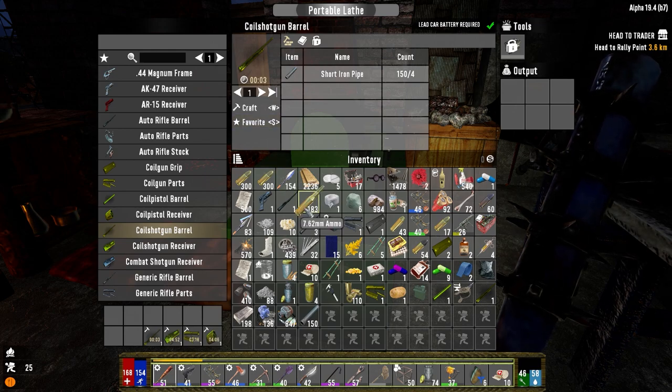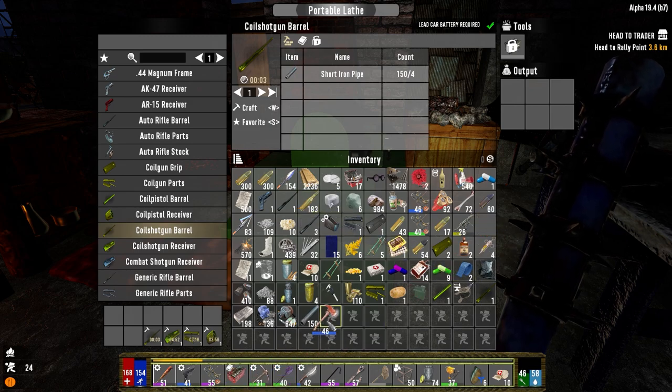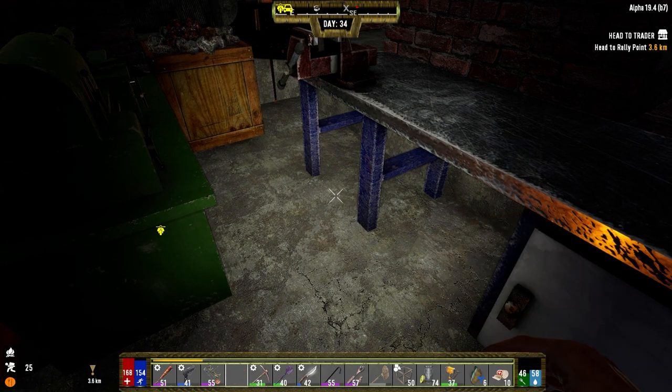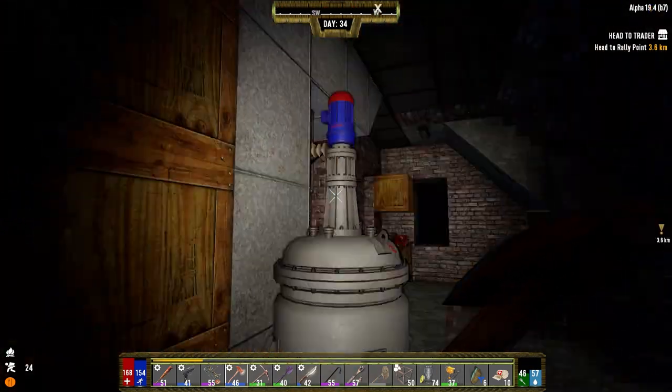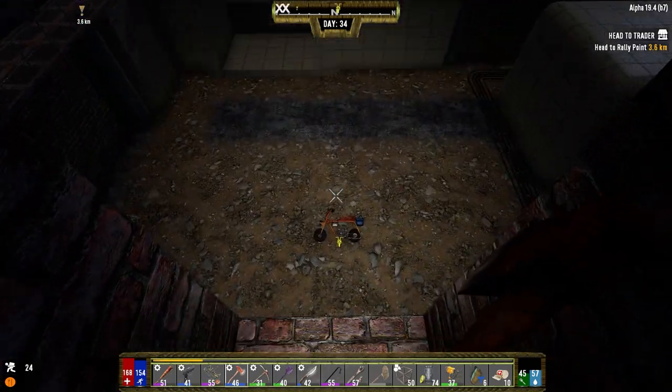That'll be done tonight, hopefully by morning. And then we can make some coil stuff. I'm going to put everything away, go fill in downstairs. Let's read this — I'm going to make a battery bank. I'll go fill in the hole downstairs that we broke this morning. Get everything sorted. Tomorrow we'll have the coil weapons. I've got to make ammo though — I'll have to figure out how to do that tonight. Then tomorrow, hopefully we can go out with coil weapons — or at least we'll have coil weapons for the horde.